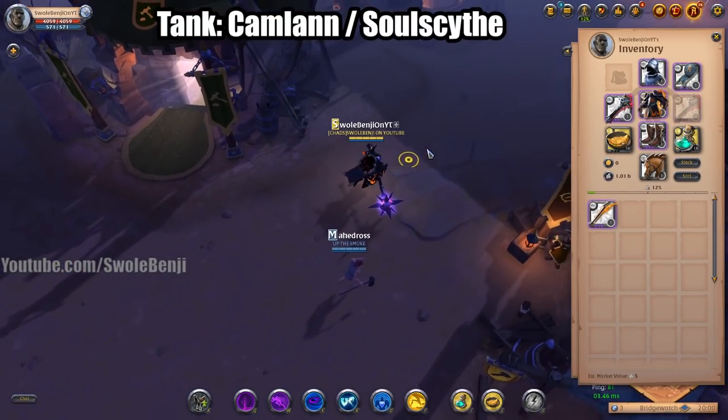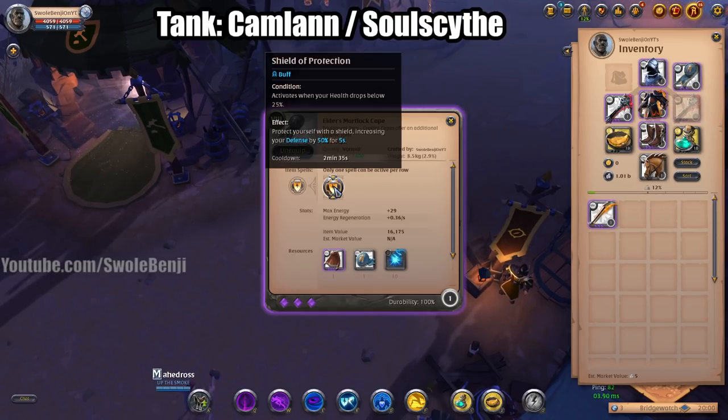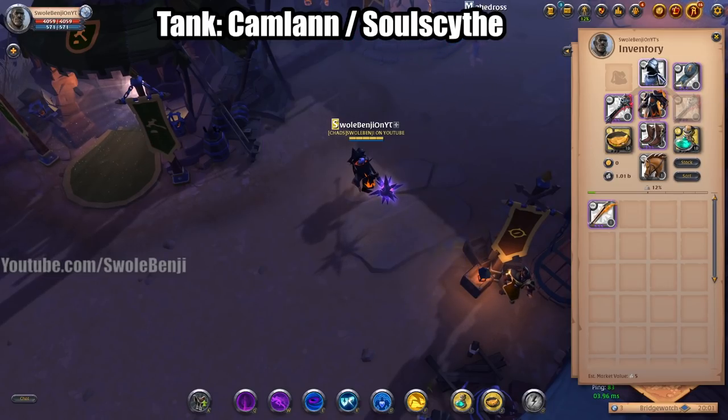This is for ZvZ — this will give you so many kills. You will be able to bunch up a whole bunch of enemies and make them very vulnerable for your zerg to kill them. You're going to start with the Martlock Cape. What this does is give you 50% more defense when you drop below 25 HP. This will save your life.